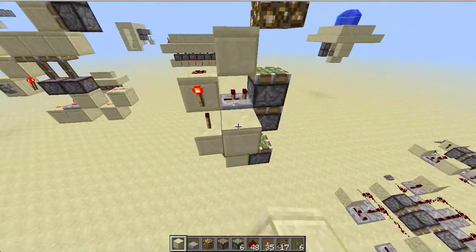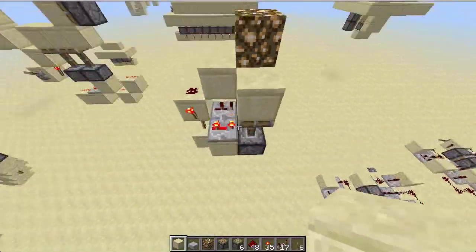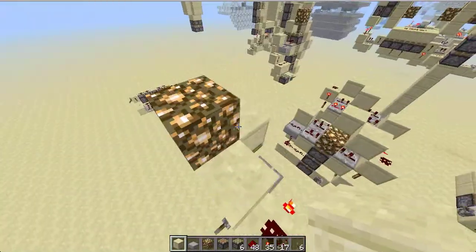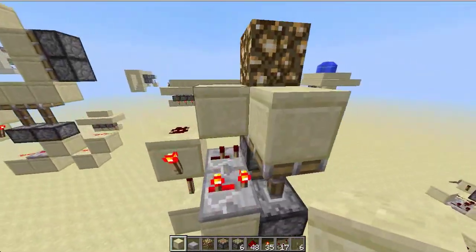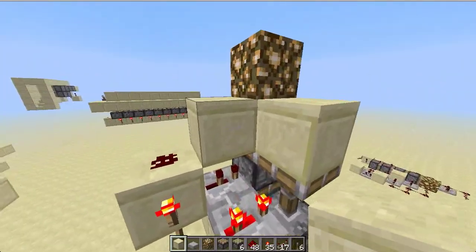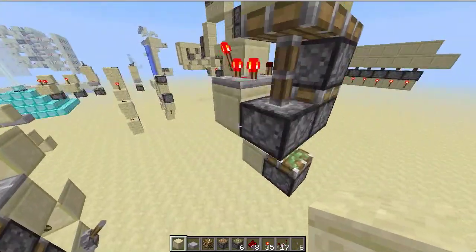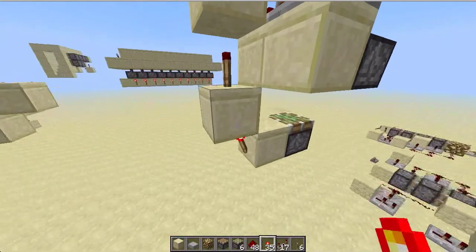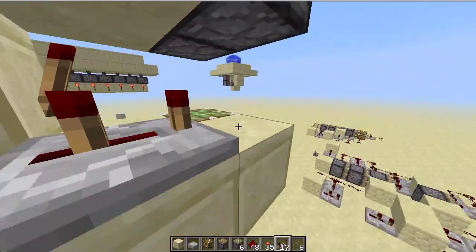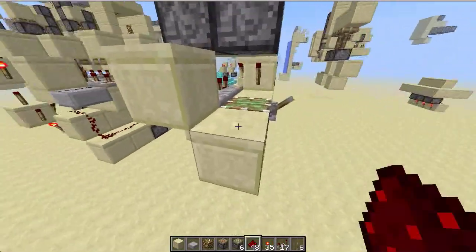Now the next thing you want to do is wire up a monostable. This might look familiar because it's actually Redstone Miku's or the Redstone Chicken's — not sure who made it first, but it's their double extender. Then you want a torch here, a repeater set to three, a repeater set to two, a block, and dust.